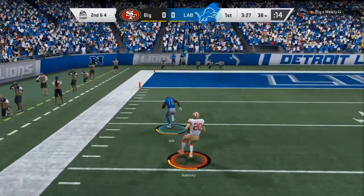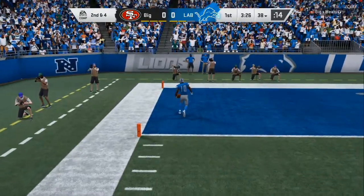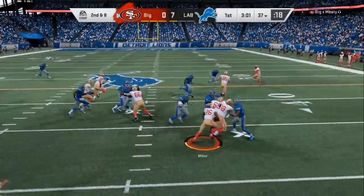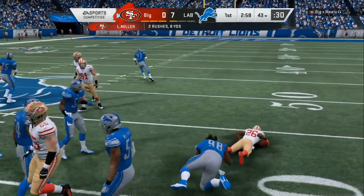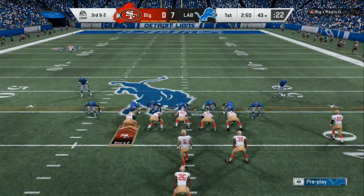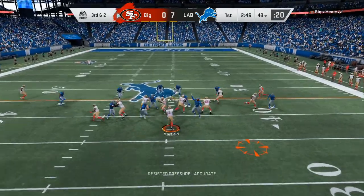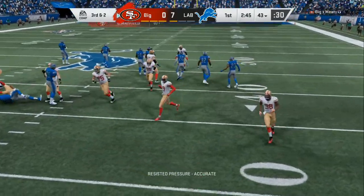You got the underneath routes and then you got the deep bombs. Hope you get your X-factors in the zone right away. Plus we got an awesome defensive scheme that I'm getting ready to update in the next 24 to 48 hours — we got heavy blitzes and bluff pressure to make the quarterback make bad reads.